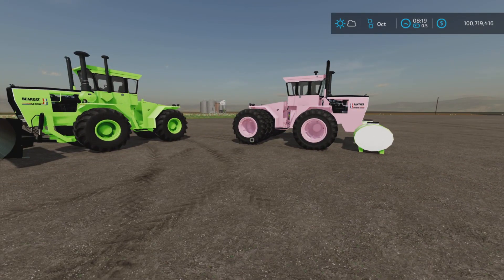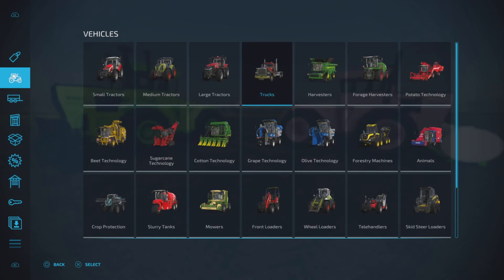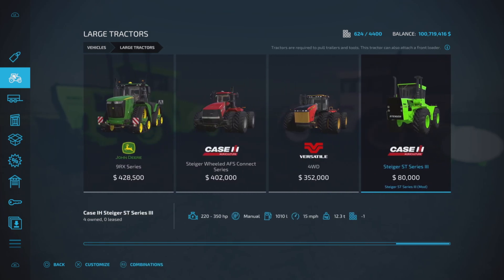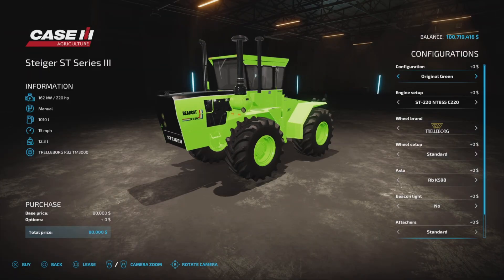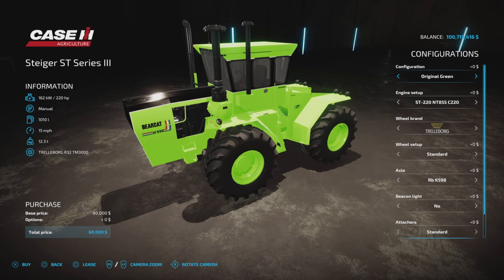Very low on the slot count there. First, let's find it in the store under Vehicles > Large Tractors. Here it is - the Case Agriculture Steiger ST Series - $80,000 to purchase, which is not too bad. Up to 350 horsepower, manual transmission, 1,100 or 1,010 liters of fuel capacity, 15 miles per hour, 12.3 tons.